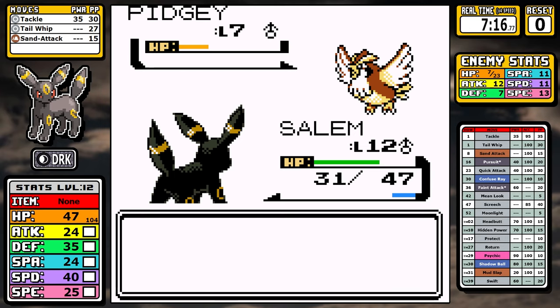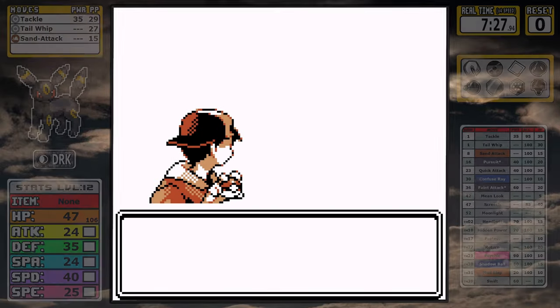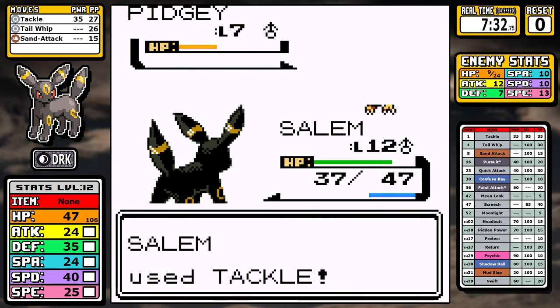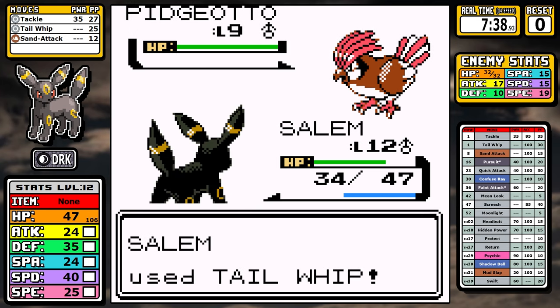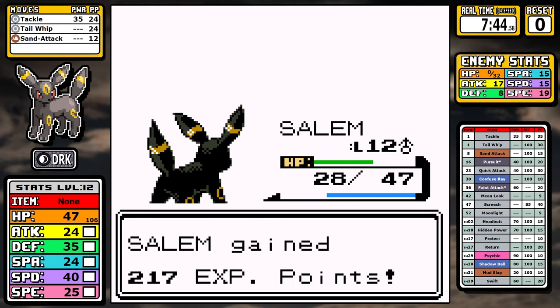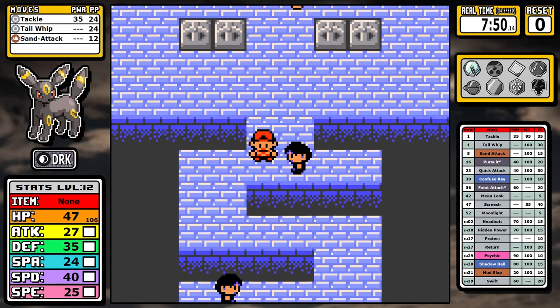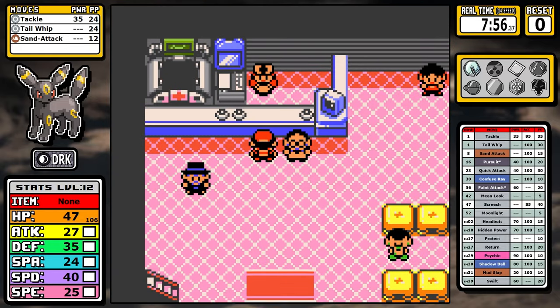We smack around Bird Keeper Rod, then we look at Falkner. He leads with a scary level 7 Pidgey — one Tail Whip into a two-shot Tackle. On Pidgeotto, I go the more devilish route: set up several Sand Attacks before using Tail Whips to debuff it. After a slow and steady battle, Tackle does its job and that gets us the first badge. It's worth noting you could do this earlier with Sand Attack cheese, but in an optimized run you know the challenges ahead, so getting easy experience now helps. Getting access to Mud Slap is also helpful since we don't have much extra coverage.